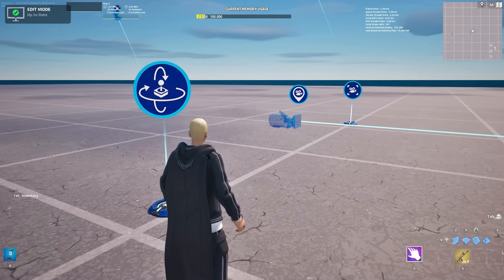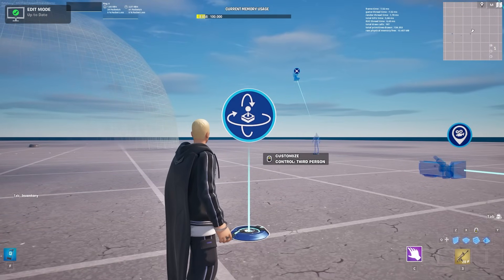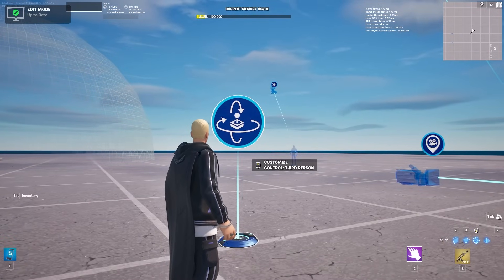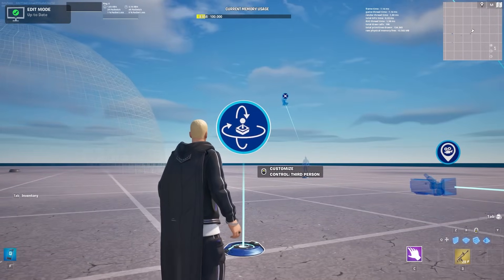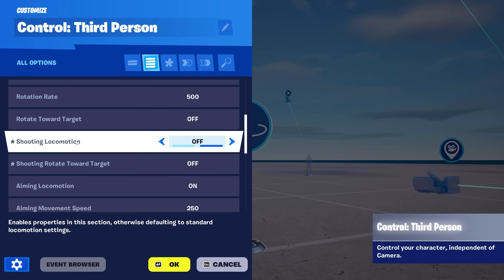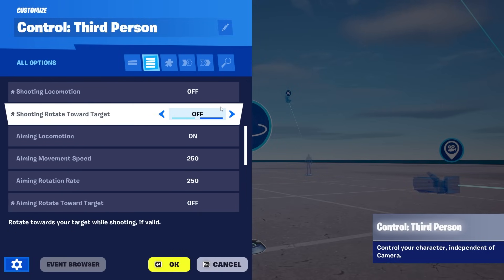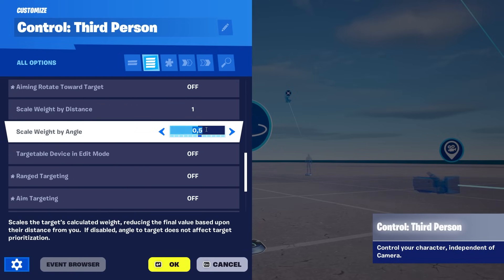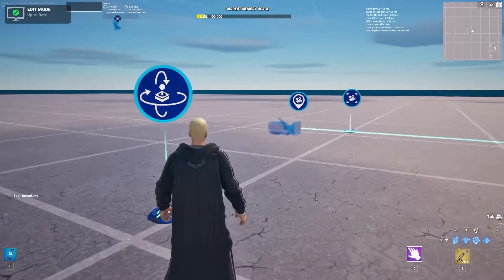Starting out with the three new camera devices. The first one is the third person camera. This changes the camera and player movement for basically the current setup that you have. You can change player movement, shooting locomotion, and aiming locomotion — make sure to turn them on or off depending on what you need. There's a lot of stuff in here and you can definitely customize a lot.